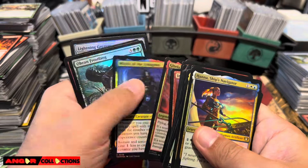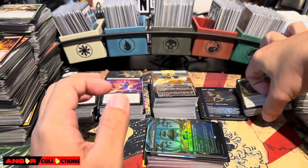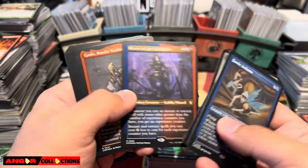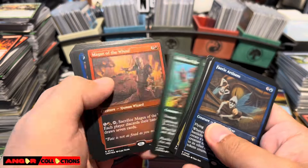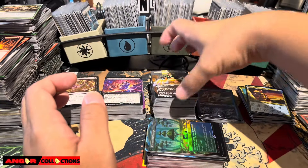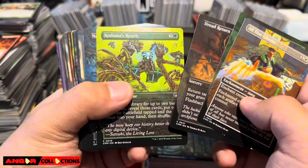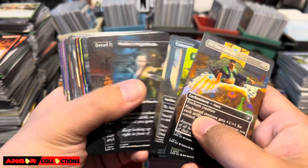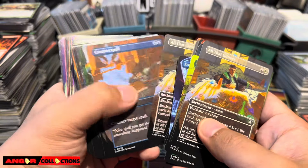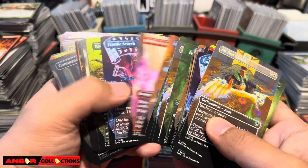So much value - I don't know if I just got lucky. Look at this: there's mythic Lightning Greaves, Reliquary Tower, and then these are the etched that I did not include. If you go to TCG Player Low, it's like 10 pages of great cards worth five dollars and over. These are the commons non-foil borderless - even these have value, like Command Tower, Generous Gifts. I'm gonna be sorting and listing everything at my TCG Player store, Anger Collection.